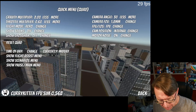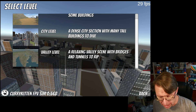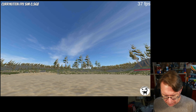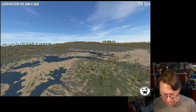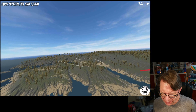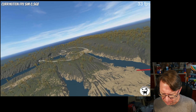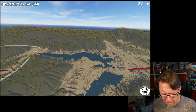A similar story applies to the new valley level. The valley level is much more full of stuff — it has a lot of trees and a lot of geometry. We're getting around 30-something frames a second here. Without screen recording, normally I'd get 40-something.